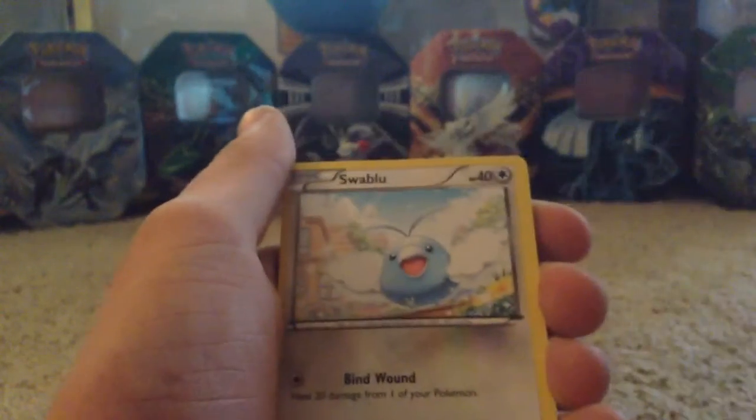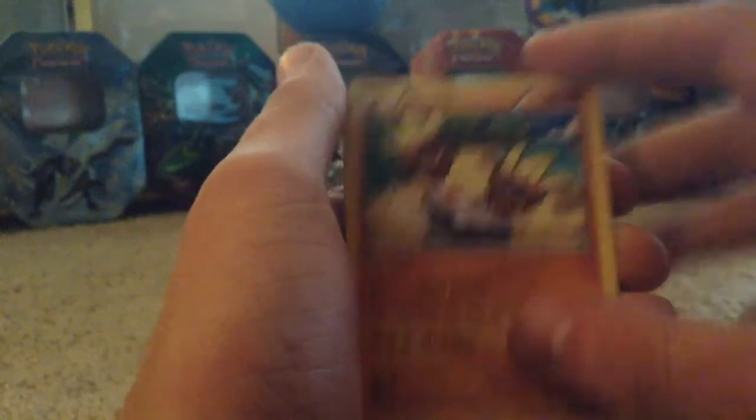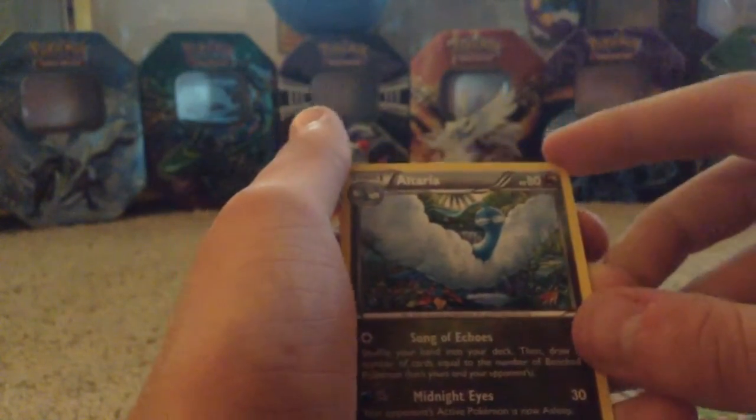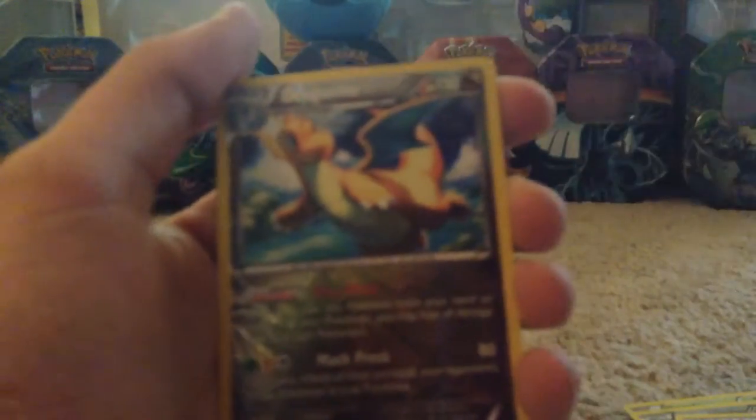Alright, let's see if I can do this. If I can get this to focus in — we got Pidove, Swablu, Wurmple, Nincada, Minccino, Altaria — oh, that's really nice, I like that — Dustox, Wide Lens. Our reverse foil is — is that a rare? That is a rare. Awesome, we got a rare Dragonite.